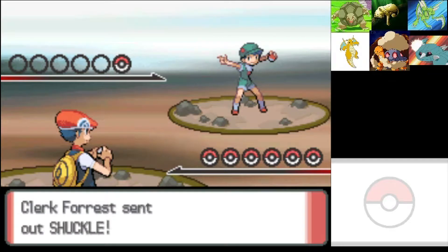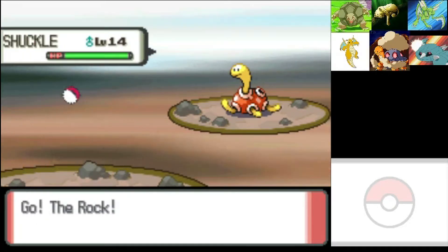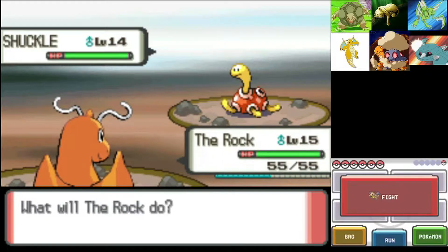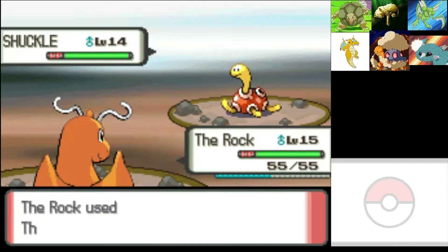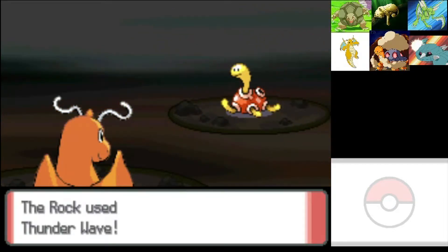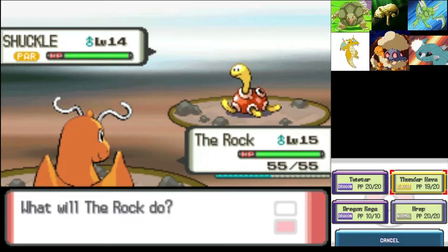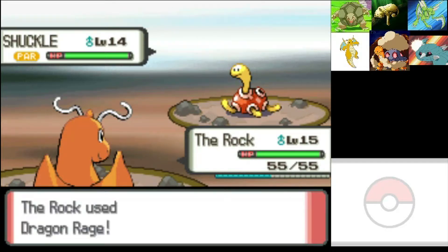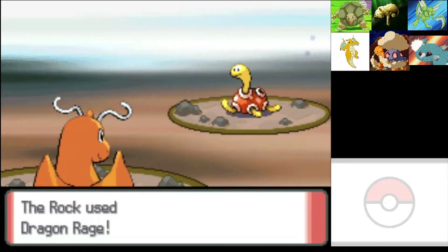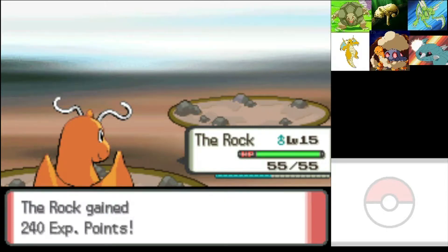Eterna Forest — a lot of Forest trainers. A level 14 Shuckle! Shuckles are adorable. We'll use Thunder Wave anyway so we'll be fine. Get paralyzed Shuckle. I wish we had Dragon Dance — everything else we have is attacking. We'll use Dragon Rage — I forgot that he learned that. Dragon Rage always does 40 damage.